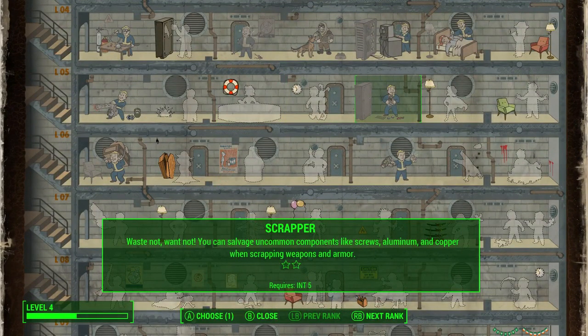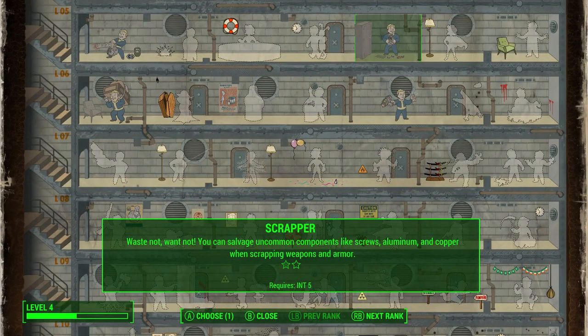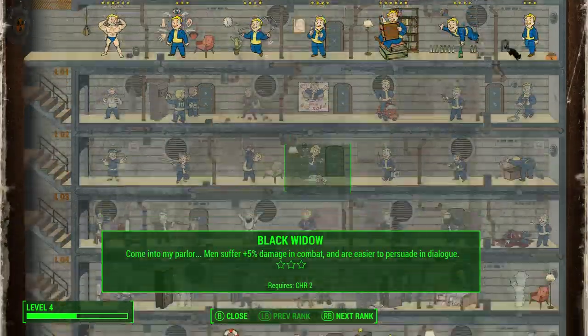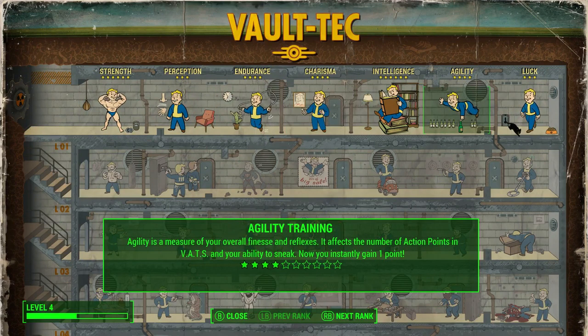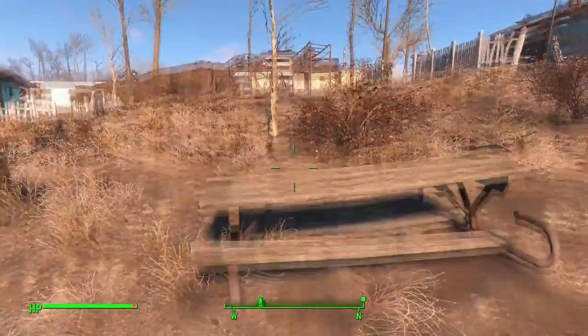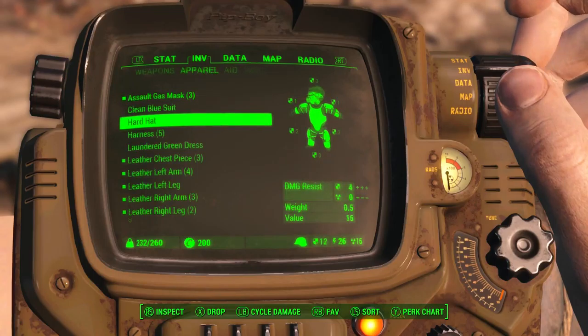I've been waiting to scrap all my things until I got the Scrapper perk — I'm going to choose it because apparently screws, aluminum, and copper are very rare components needed for later. That used my level up so I wasn't able to do other things. Basically you increase these stats not only for their benefits but also to unlock these special perks. Perks is what they're called — you can also go to weapons.